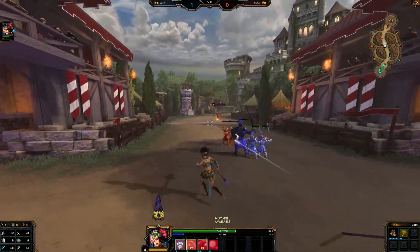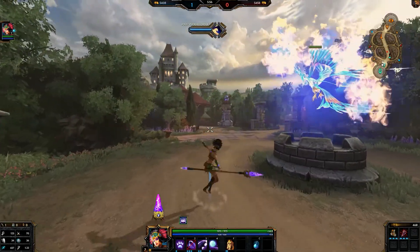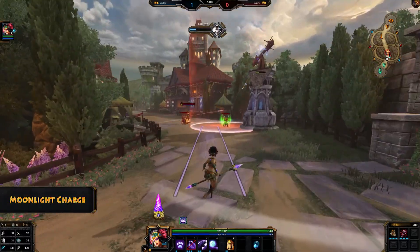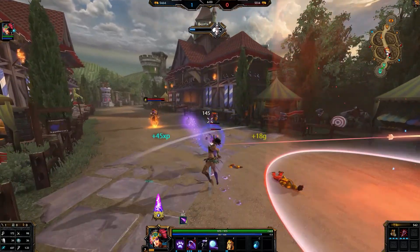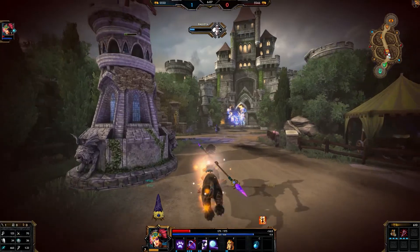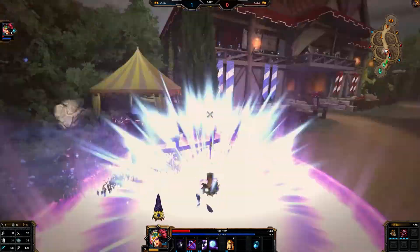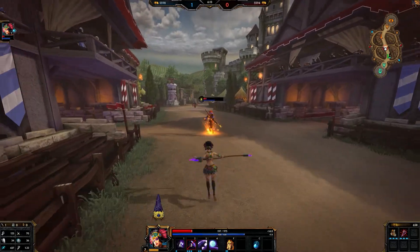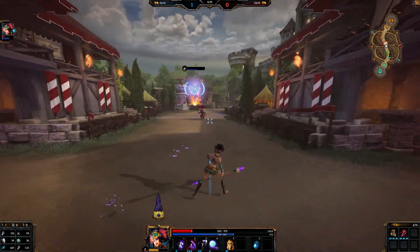Going on to the third ability. The third ability is called Moonlight Charge — your panther Suku rushes forward in a line dealing damage. If you hit an enemy from behind, you knock them up, which feeds into the ultimate and they both work together. So if he's running away, you use that and it knocks them up into it.